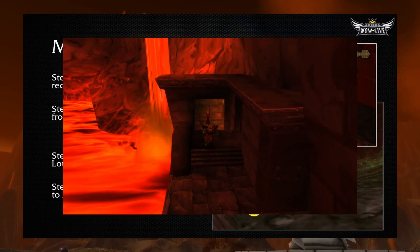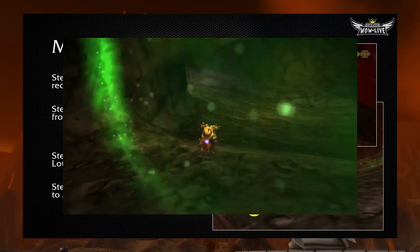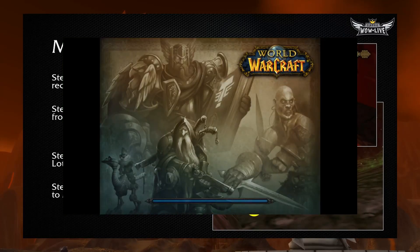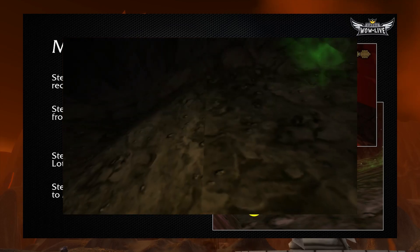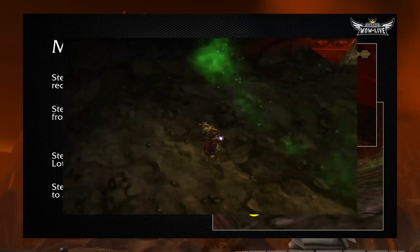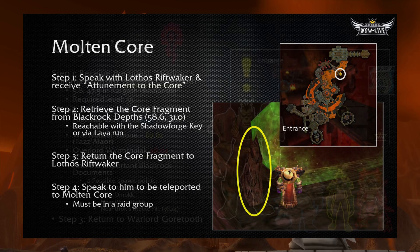Interestingly, in early Vanilla the teleport feature was not there, so you'd have to talk to him, turn it in, and then jump out the window to his left — and this worked as a teleportation. The funny thing is, back then, if you were laggy or the server was having an issue, you'd jump in the lava and die. But this is how you originally got into Molten Core after completing this quest. Nowadays in Classic WoW, you just talk to him and teleport right inside.